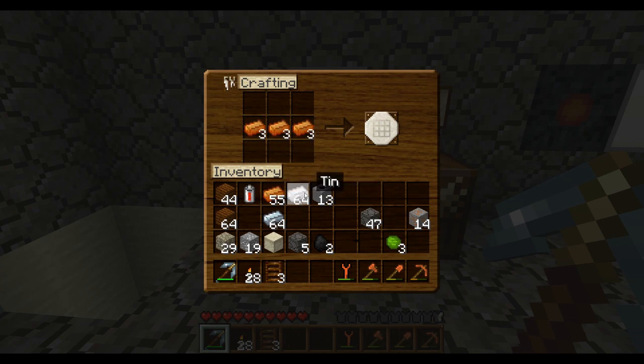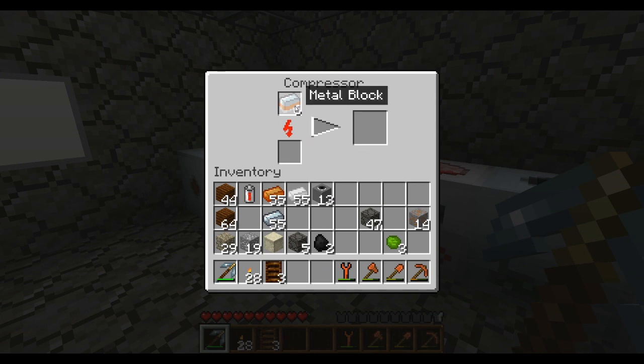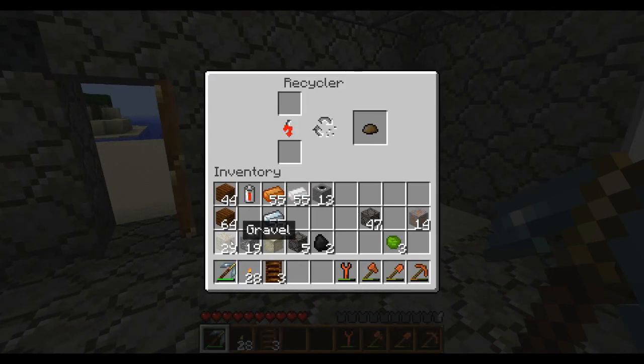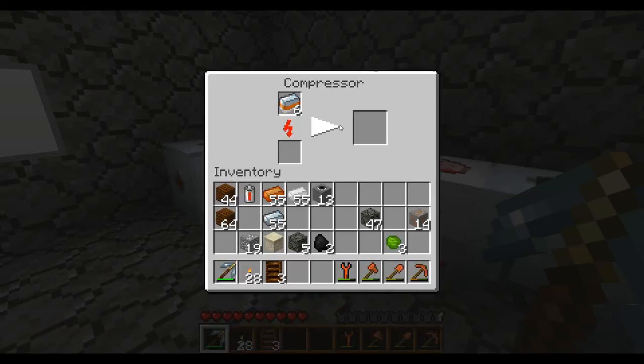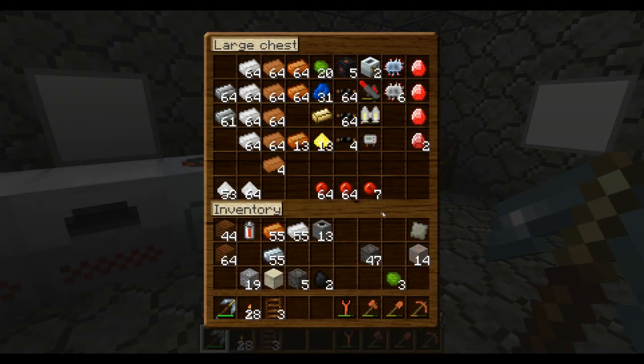Let me show you guys how to make metal blocks. Obviously this is a lot of resources - it only makes two for nine-nine-nine, so yeah, it's a lot. You need the compressor - need metal blocks - and these are going to be compressed. Advanced alloy - and we're going to need a few of these when we're making our nuclear reactor. That's why I wanted to show you how to make those metal blocks and in turn how to make the alloy.